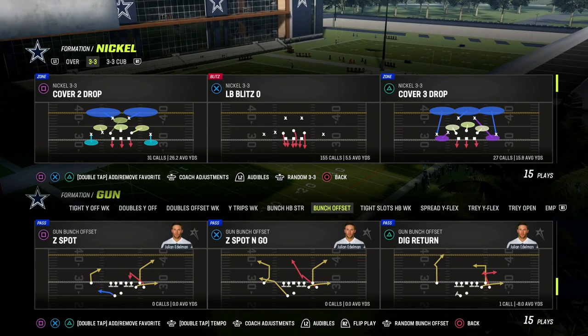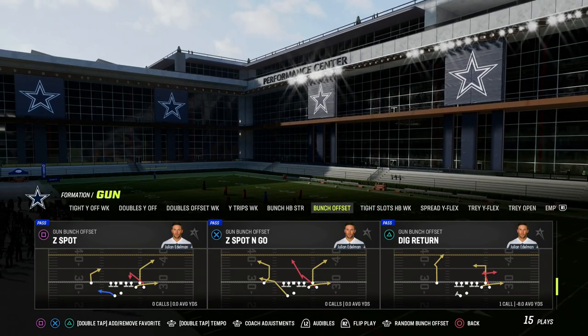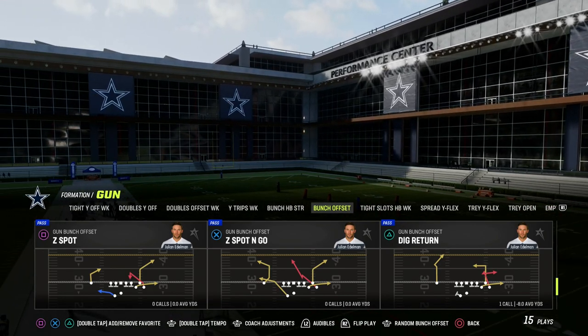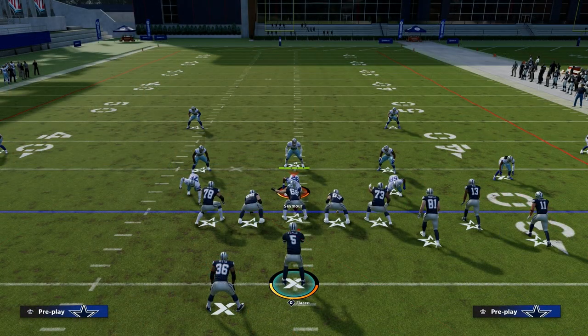In this video, I'm going to break down one of the best short yardage passing concepts in Madden 23, and it is this play dig return out of the gun bunch offset in the Cincinnati Bengals offensive playbook.